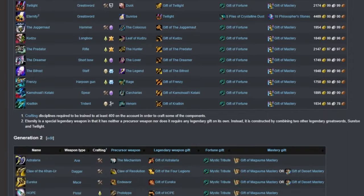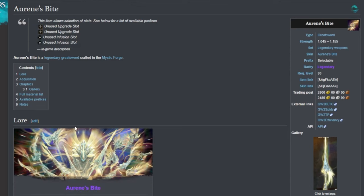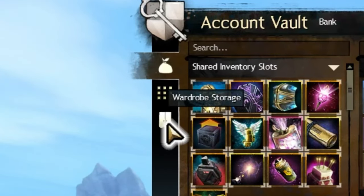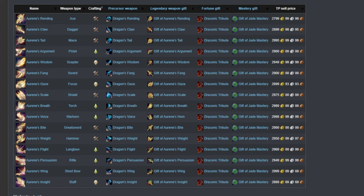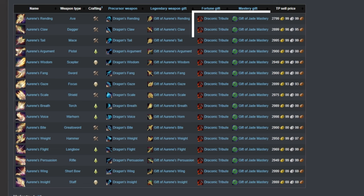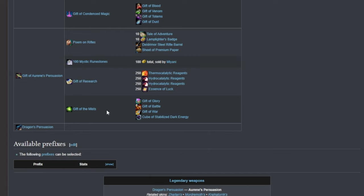We're going to visit the Legendary Weapons section of the GW2 Wiki — the link will be in the description down below. Scroll down to the Gen 3 weapons and decide on an objective if you don't have one in mind already. The materials are slightly different for each weapon, so decide on the one you want now. You can click each weapon to see some pictures, or view them in the dressing room in the in-game bank. You can see on this table of Gen 3 weapons that each one requires four major items: Draconic Tribute and Gift of Jade Mastery are involved in all of them, then a precursor weapon and a legendary weapon gift.